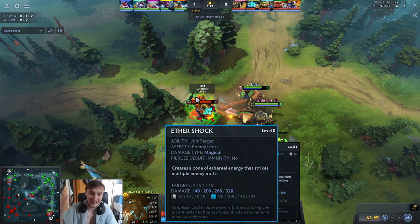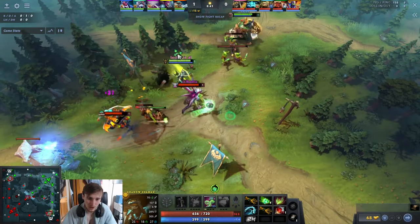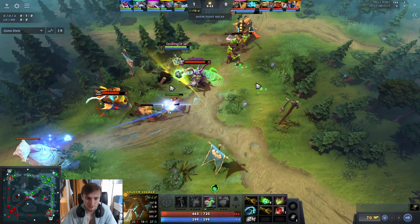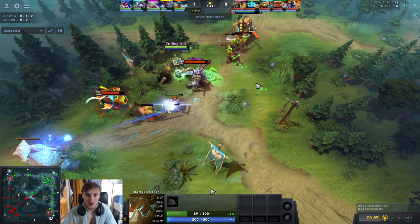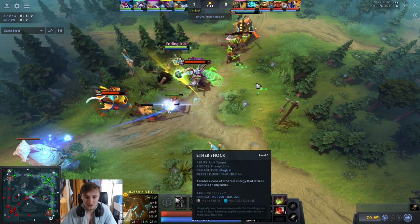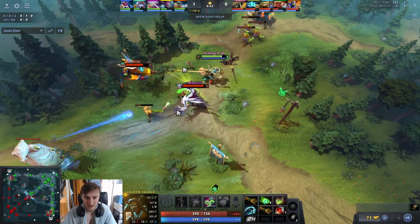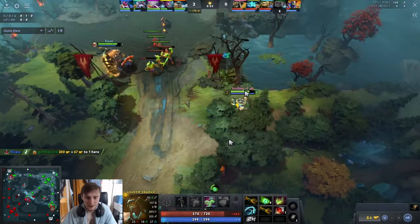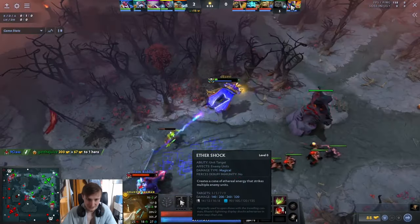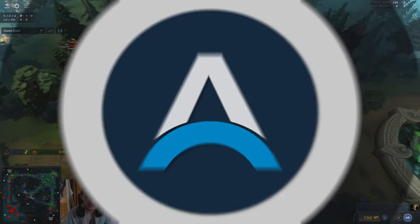Your starting skill should always be Ether Shock unless you're going for first blood — which he did, and unfortunately he died for it. So not only did he feed first blood, now he has Shackle in lane, which is pretty terrible. You do not want Shackle early because Ether Shock at level 1 does 140 damage — just below half health on range creeps — and it hits three targets, so you can zap both heroes and a range creep simultaneously, which is incredibly high value.